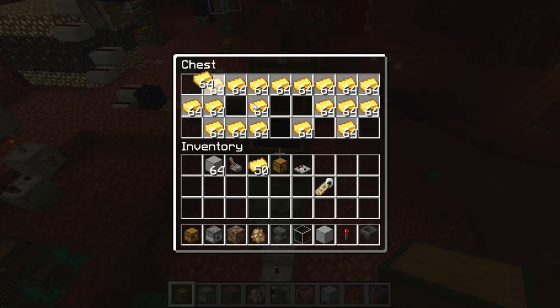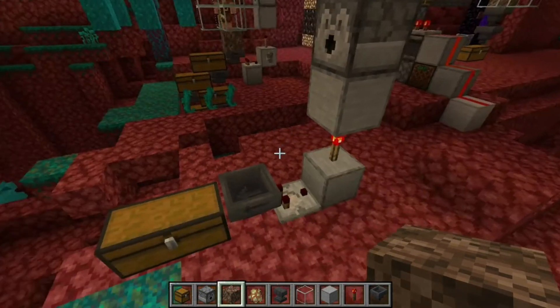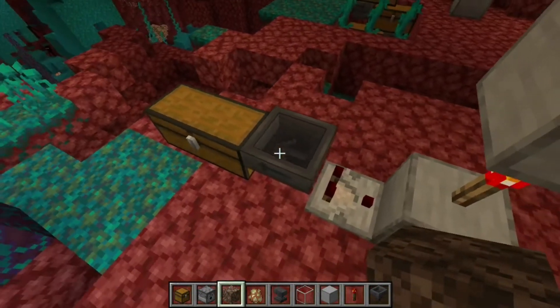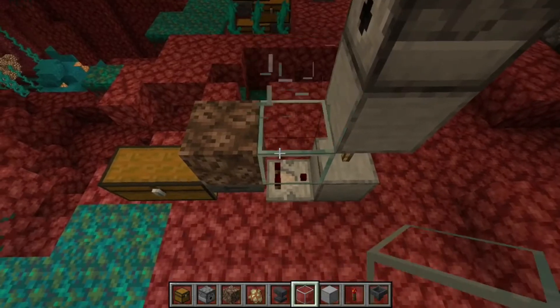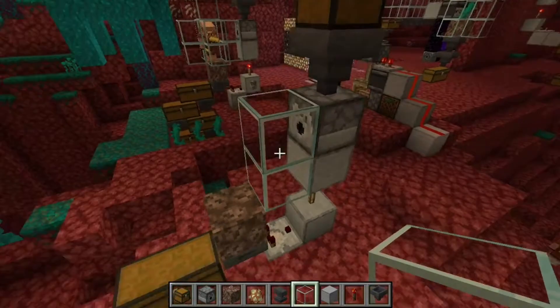Let's fill this up. Done. Now we need to cover the farm. This is all of the layout down there. The rest is soul sand. Here, add a glass cover like this. Also you need to cover the front of this dispenser as well.